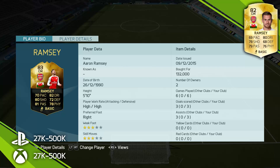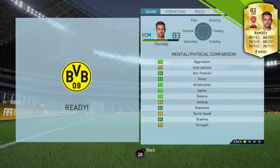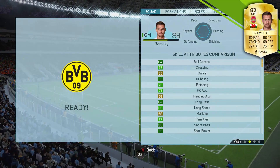I wasn't expecting too much from this inform card, but it surprised me. He scored some very nice goals and put in a pretty solid defensive shift. Looking at the physical attributes, the one that stands out for me is that 95 stamina. Playing in a center mid role with high work rates, he's up and down the field, so having good stamina is key.